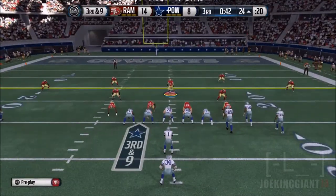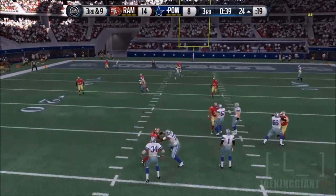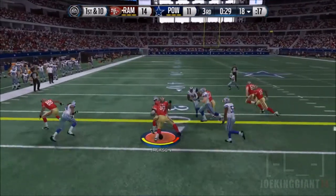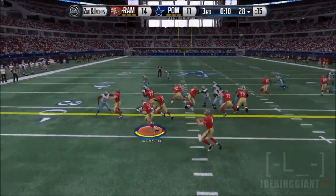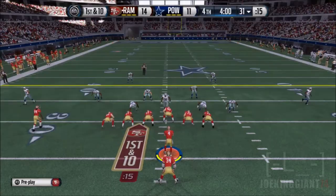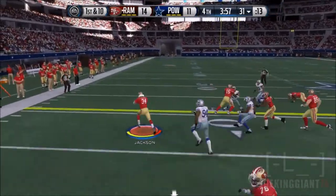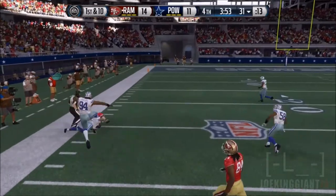That guy is pass rushing like an insane man. Lance Briggs with a tackle for loss. Bo Jackson not getting any yards there, trying to pass on third down — Michael Vick throws like a girl. 14 to 11, he ends up doing a field goal. Bo Jackson fighting for yards — I think that's an extra skill he has. Nice by Bo Jackson. I need more running backs like this, so I'm thinking of picking up Emmitt Smith in the future.